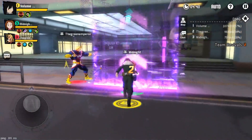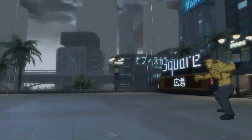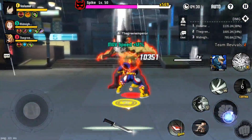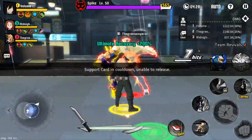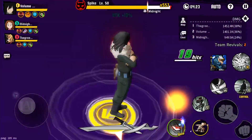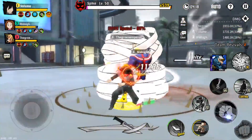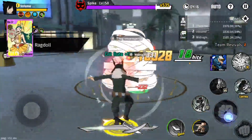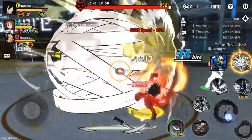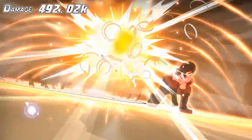Damn, we killed him so fast! It's going to get easier once you get those buffs racked up — it's going to be really easy. He's at 500 health bar but we're going to shed that so fast because we have all these buffs. These buffs help you burn through all the health bars — we've got so many buffs right now.